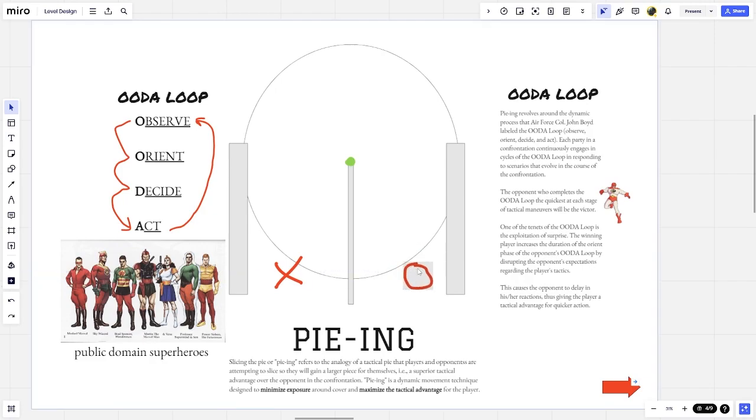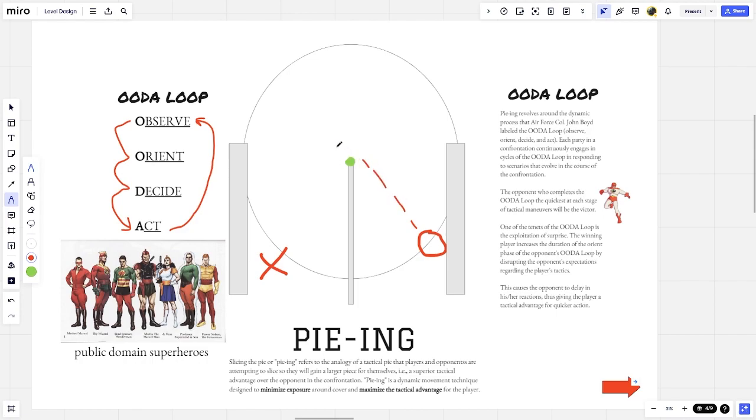How this plays out: let's say the O is us and the X is our opponent. Understanding pieing means I'm constantly looking at the vertex of this angle and past it. As I'm making my movements — short, sweeping movements — I'm constantly looking past the angle. You can think of it as: as I'm moving, I'm constantly focusing my attention past the angle.